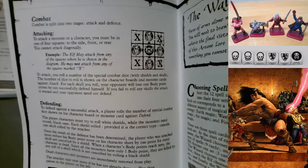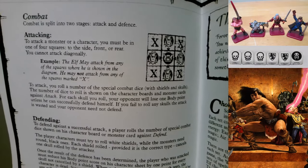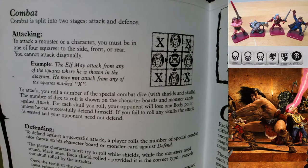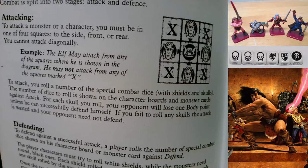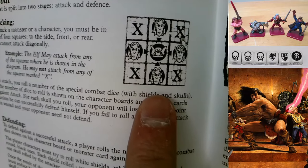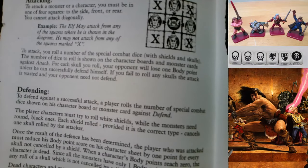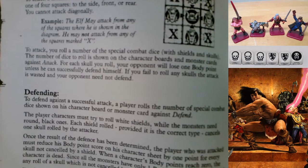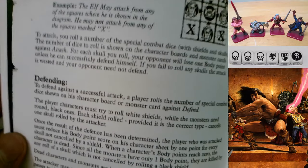Page 8 - Combat: combat is split into two stages, attack and defense. Attacking: to attack a monster or character you must be in one of the four squares to the side, front, or rear - you cannot attack diagonally. To attack you must roll a number of special combat dice with shields and skulls; the number is shown on character boards and monster cards. For each skull rolled, the opponent will lose one body point unless he successfully defends. If no skulls are rolled, the attack is wasted.